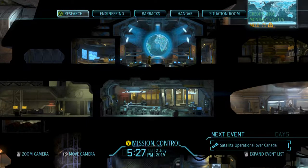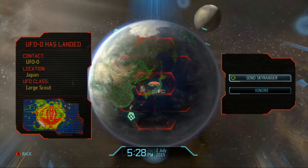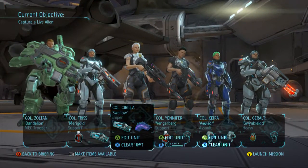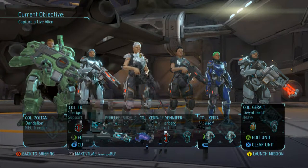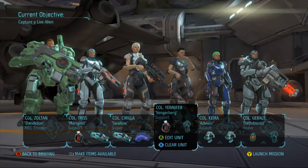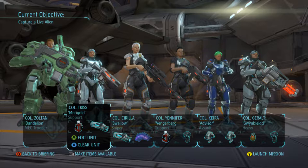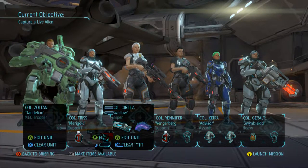Hey guys, what's up, it's Nick. We're back on XCOM heading out on a UFO landing site mission — it's a large scout in our home base of Japan. We're gonna send the Sky Ranger out. I need to capture aliens and get the alien grenades. We've got Titan armor for everybody. Siri is our scout, black sniper for her, black assault rifles for Kira and Yen, regular laser rifle for Triss, heavy laser for Geralt, and Zoltan rocking his railgun.